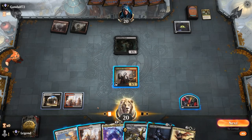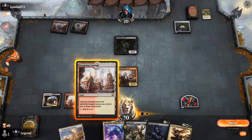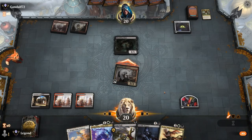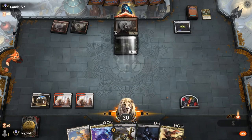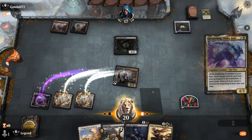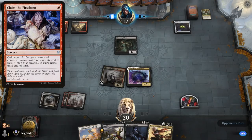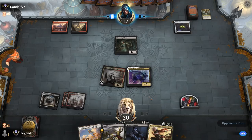We can play Greasefang just as a 4/3, which will also require some attention from the opponent. Opponent could have Claim the Firstborn to steal our creature and sack it to the oven — a potential concern — which was a reason to hang on to Deadly Dispute so we can sack in response. But for now we're just going to play out our creatures and at some point keep up Deadly Dispute while digging for one of our vehicles.